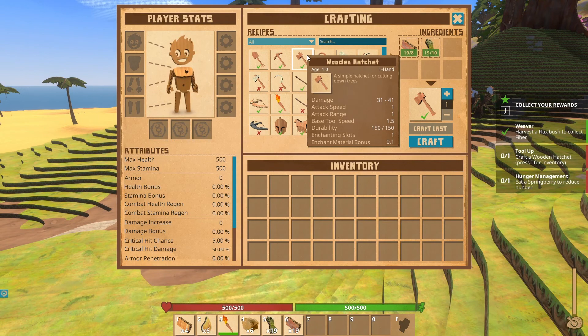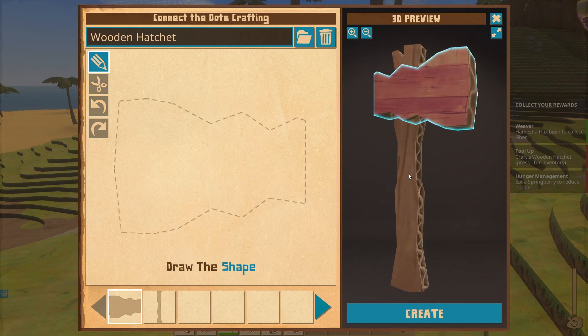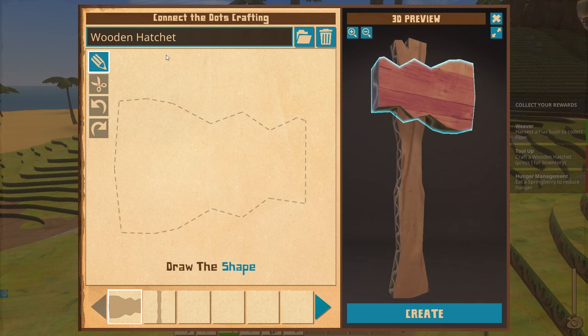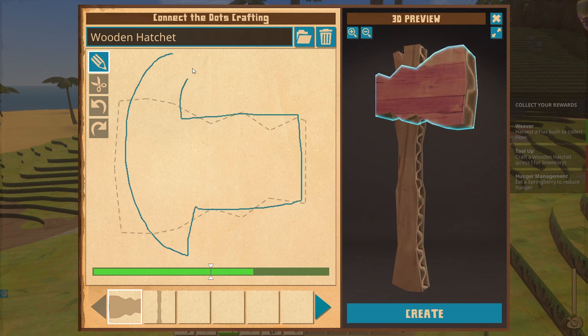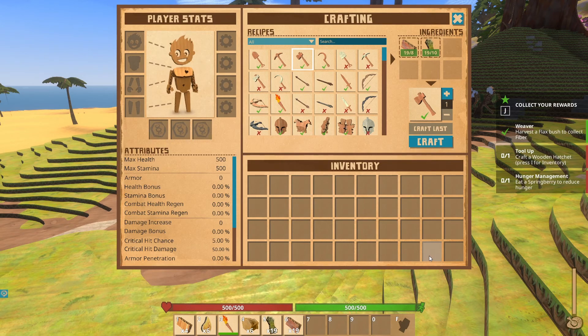Oh yeah! Give me all the wood. We got 19 redwood and some resin. I don't know if redwood is good. Can I make a tool now? Oh, I can — craft. We can just change it to look however we want. Let's make it a war axe. There we go, hopefully that's good. Cool.